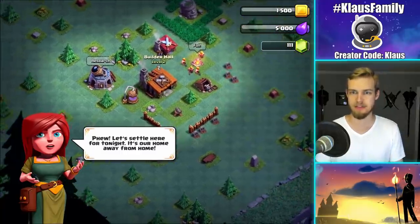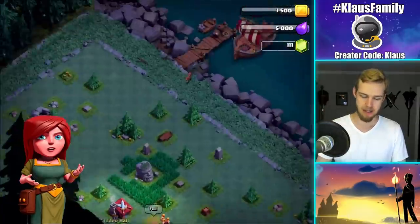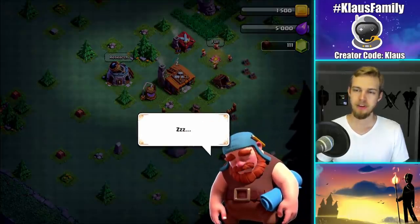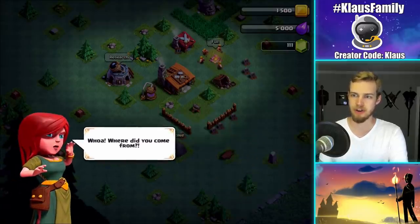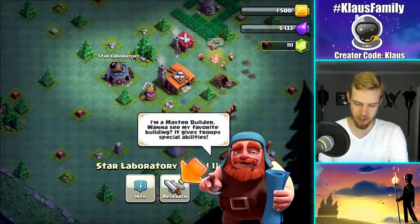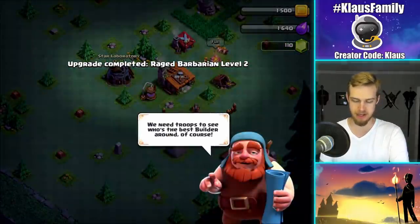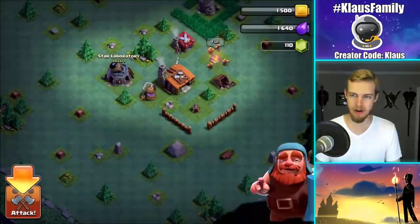I just upgraded like seven things in one second. By the way, did you notice the arrow pointing at the one gem telling you to gem it? I'm not that big of a noob — I've done it in the past, got picked on in the comments section, and I'm not going to do it again. And yes, we're waking up the Builder, who's been asleep for like 300 years or whatever. There's a 30-second upgrade and I'm not going to sit here and wait — my time is much more valuable than that.